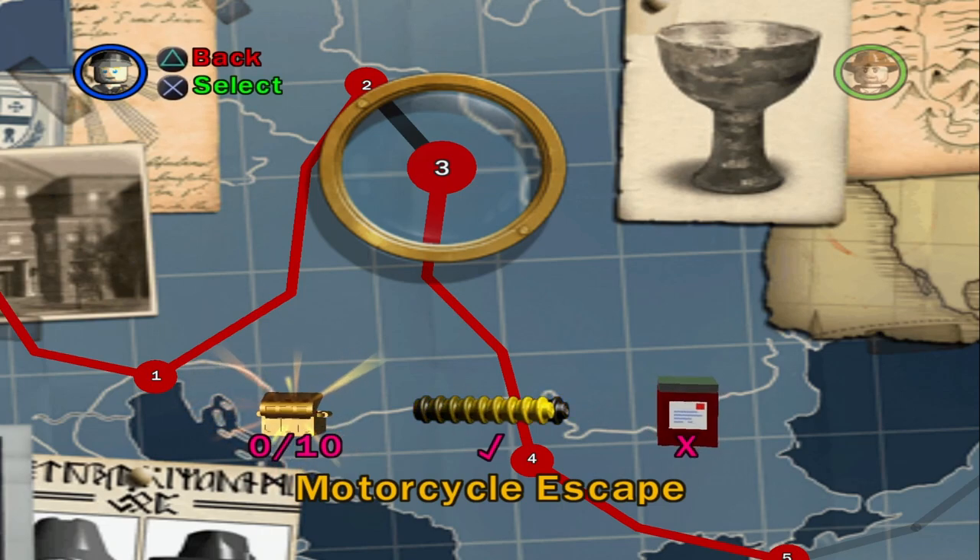What's up everybody, welcome back to my LEGO Indiana Jones Let's Play. Today we are going to be getting all the artifacts and the parcel for Motorcycle Escape. Let's get right into it.